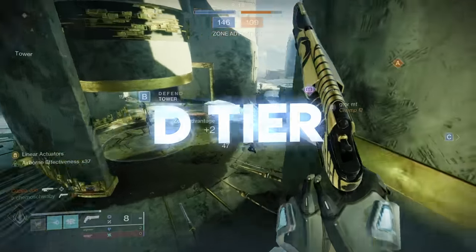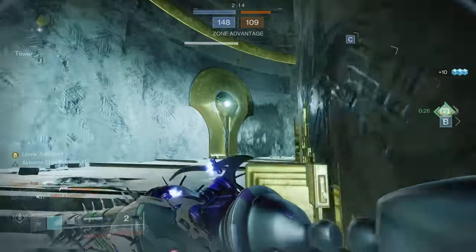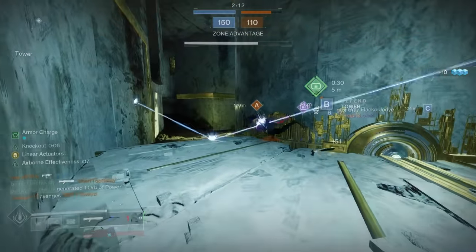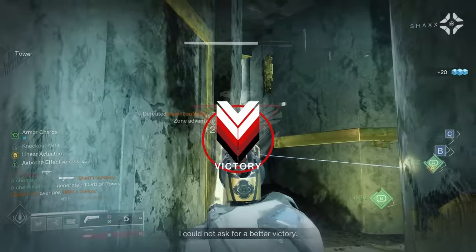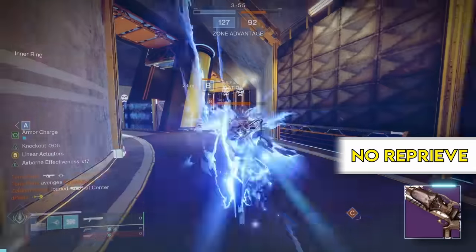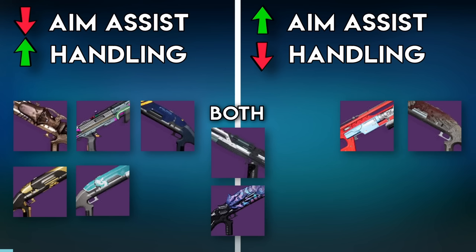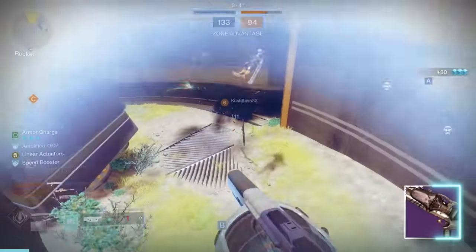D tier shotguns are not hot garbage like F tier. These ones are salvageable with the right rolls — you can find a better version almost every time, but if you're SOL on weapon RNG, these are okay. No Reprieve is first on the list and it's a slug shotgun. There are actually two different kinds of slugs in the game: the archetype with low aim assist but high handling, and the ones with high aim assist and lower handling. Both are fine with the right perk setups.